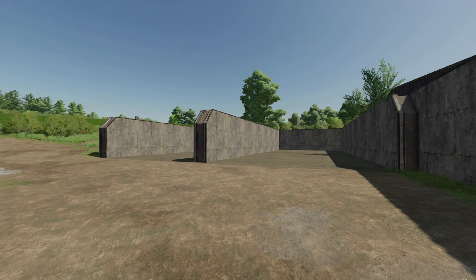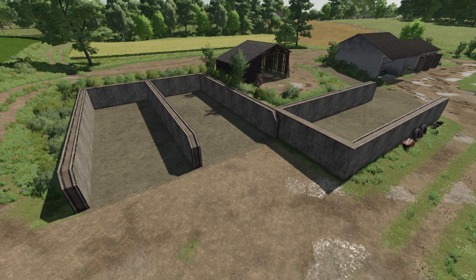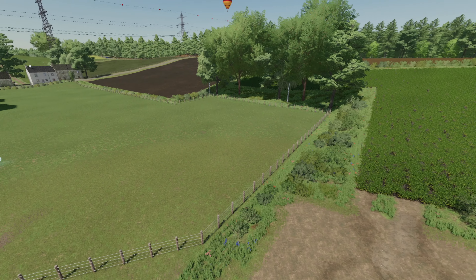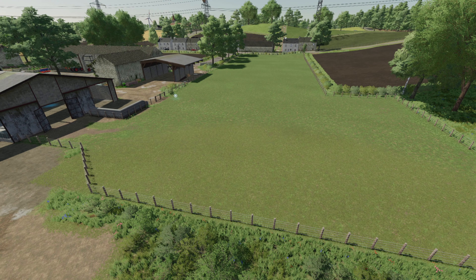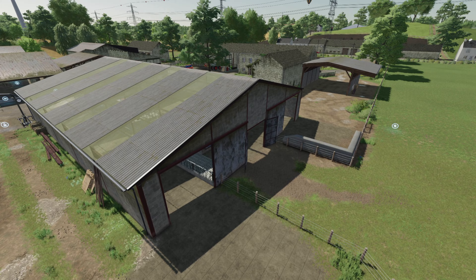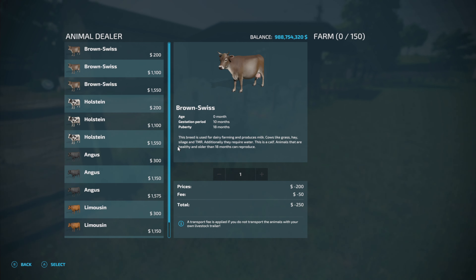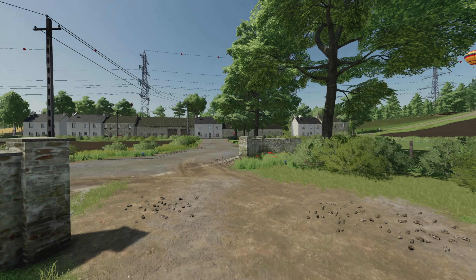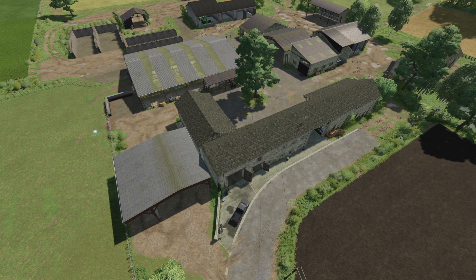We have three silage bunkers — your largest one and then two others that look to be about the same size. So you can make a ton of silage. You've got all your farmyard areas and your cattle pasture. In Farming Simulator 19 there were two cattle pastures; they've combined them into one. Let's take a look at how many cattle we can get — 150 head of cattle, which is more than enough.